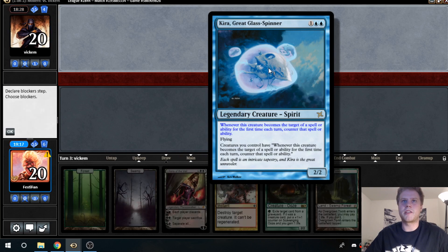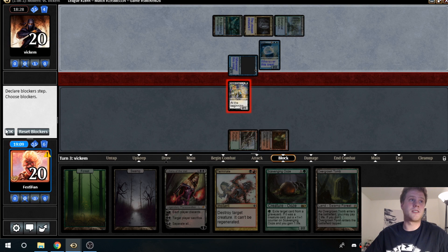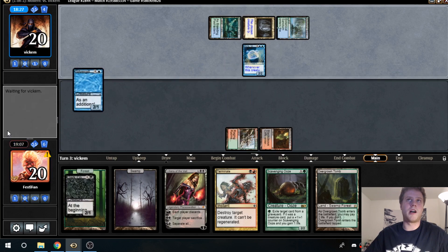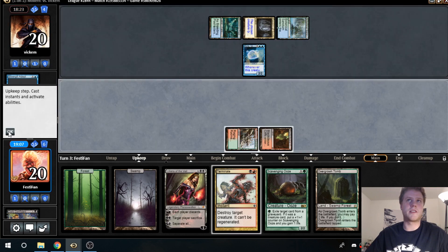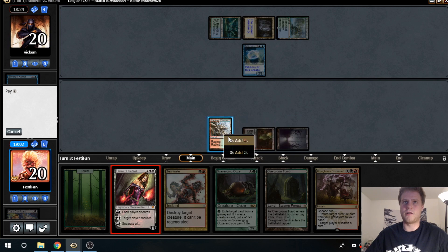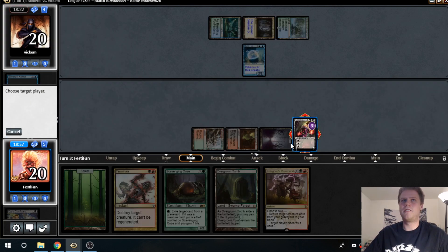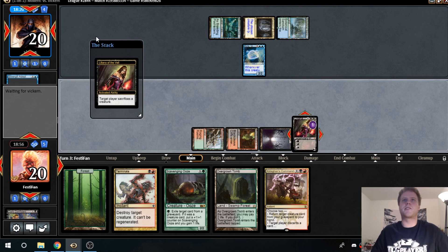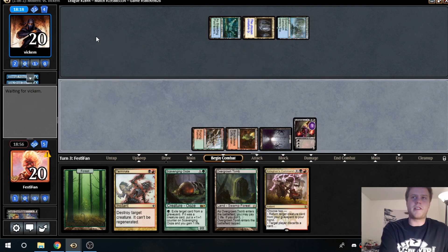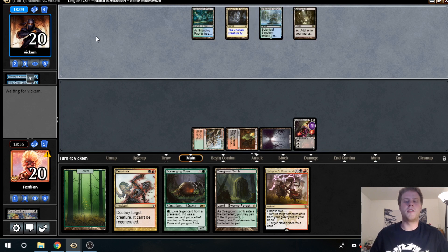Whenever this creature becomes the target of spells or abilities for the first time, counter it — Liliana would have been so good there. But he's still giving us the option, I think we take this. We will block — Liliana needs to come online in this game, especially against an annoying card like that. The Liliana minus ability doesn't target, so it will be successful. Next turn we can Terminate and Scavenging Ooze — seems pretty nice. Mutavault is a good card.